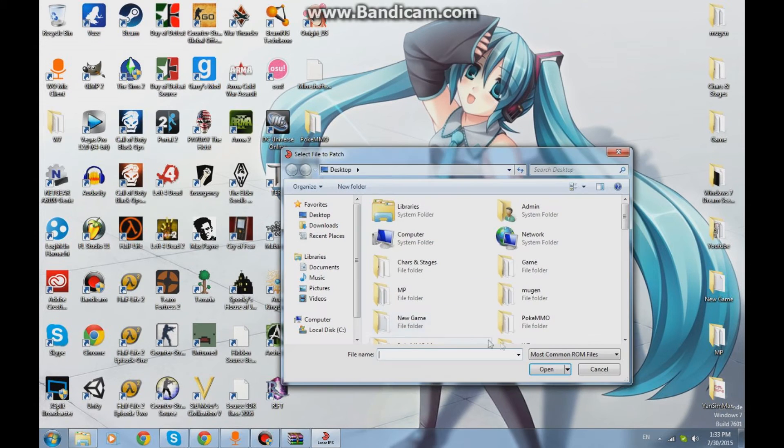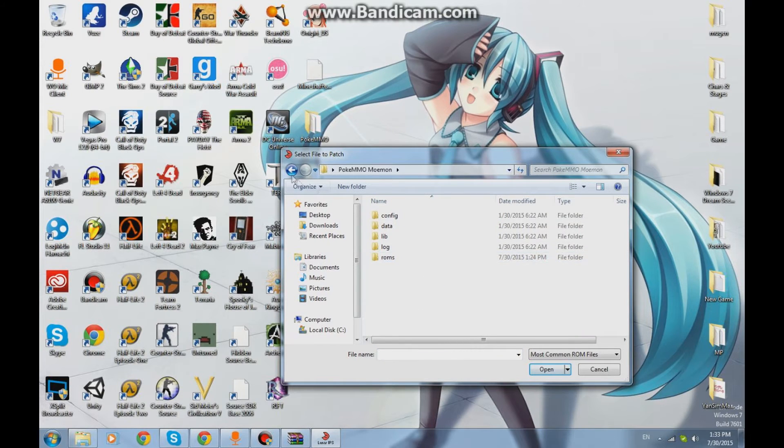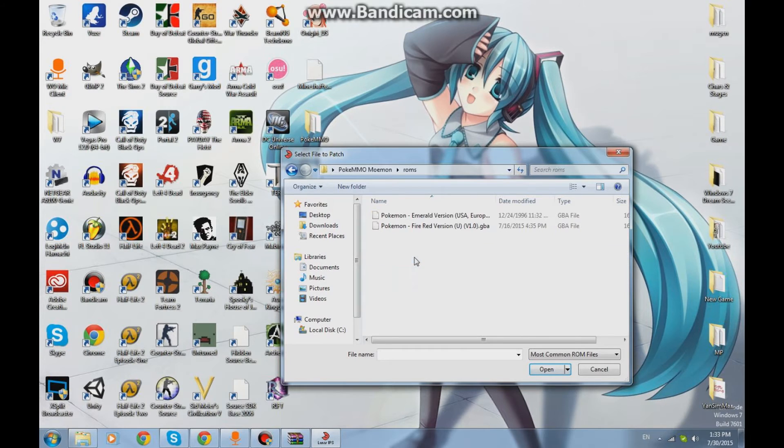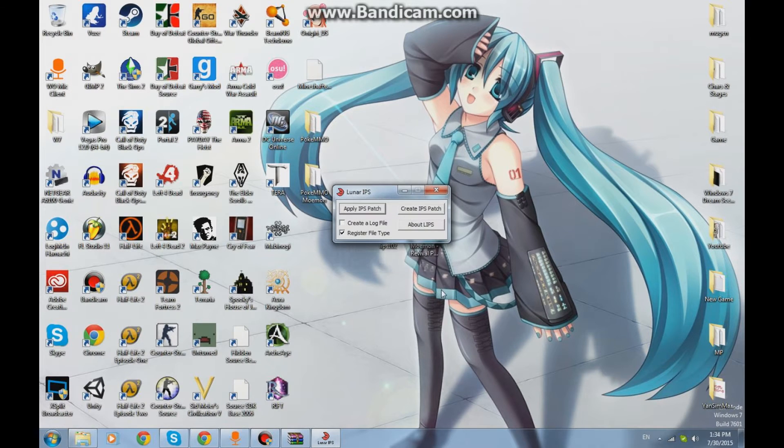Click open, and then you have to find wherever you put your PokeMMO file — where you run the game. The file is here for me, so you find your folder where all your PokeMMO stuff is at, you click that, and then you go into your ROMs where you have the game ROMs. Then you find your Pokemon FireRed version and click open. The file is successfully patched — click okay and exit out of the patcher.